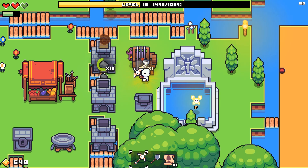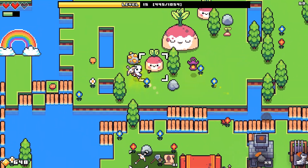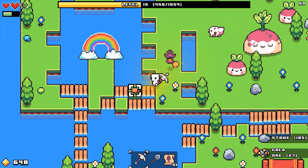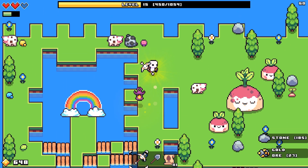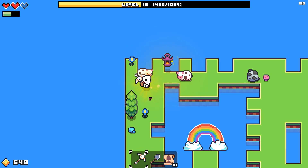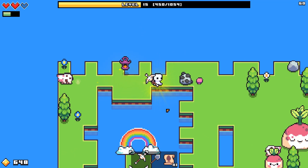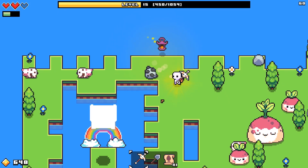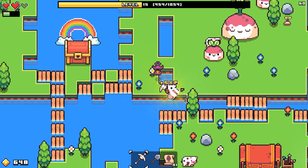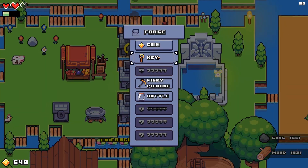Hit the mushrooms in order of the rainbow. I didn't even think about that. Red, orange, yellow, green, blue. Free chests! I didn't even think about that. Mushrooms used to be a resource you could gather, so I was just assuming it was going to be the same. Can I just make a key? Perfect.